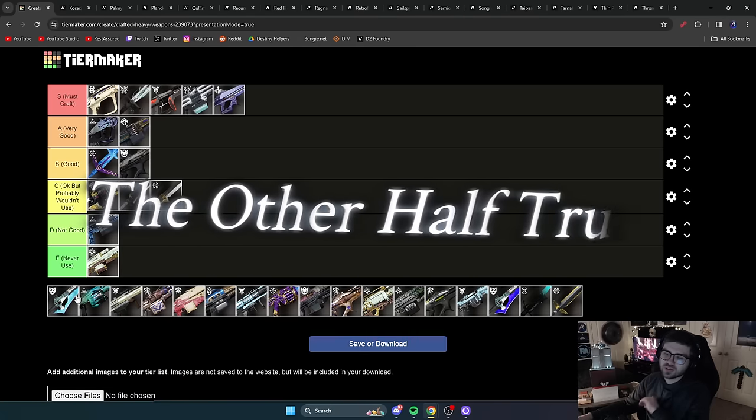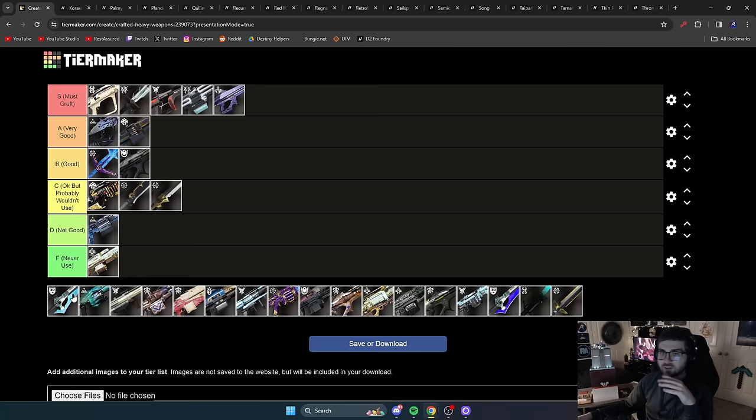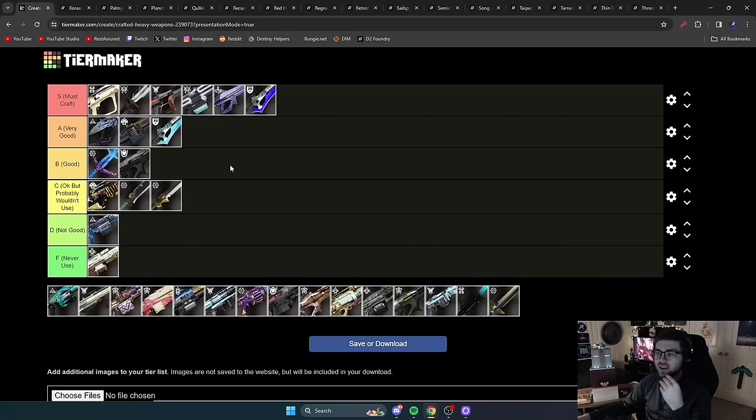Next, I'm pairing Half-Truths and The Other Half together since they're essentially the same — you're really using both for Eager Edge. The only difference is The Other Half has Eager Edge and a damage perk, whereas Half-Truths has Eager Edge and no damage perks. Half-Truths goes in A tier and The Other Half goes in S tier, because with The Other Half you can pair Eager Edge with extra sword damage — great even for just speedrunning strikes — whereas Half-Truths only lets you take advantage of Eager Edge.